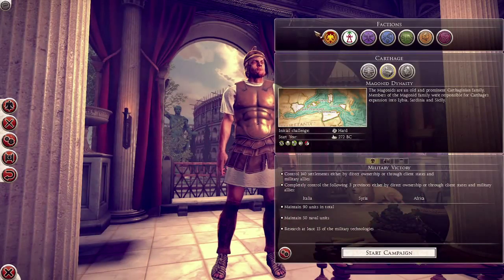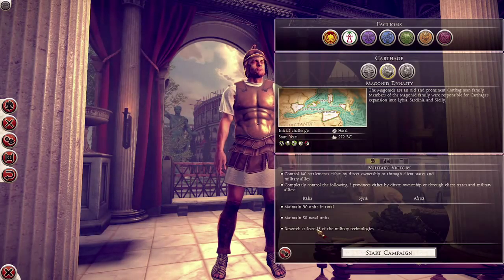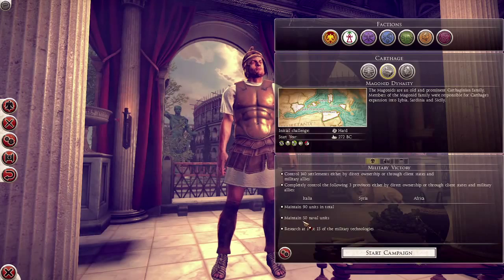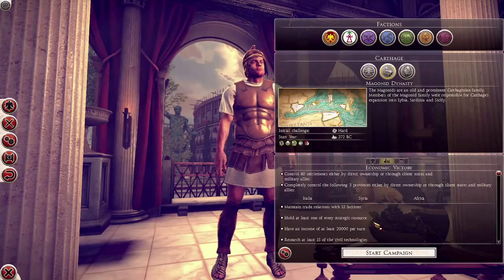So everybody has a military, an economic, and a cultural victory. Military: control a certain amount of settlements, maintain a number of units, research military technologies. In the case of the Carthaginians, they have the additional requirement to maintain naval units rather than just any old unit, because they were known as a naval power. Then the economic victory involves trade relations, holding resources, making a lot of money, and researching civil technologies.